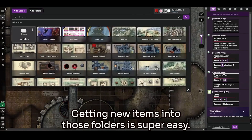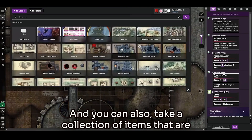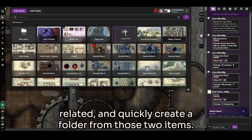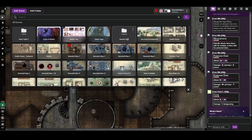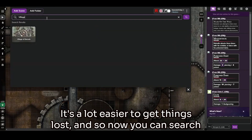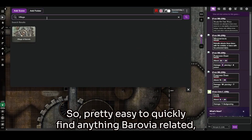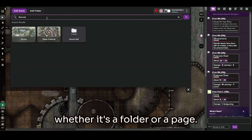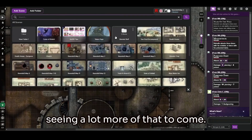Getting new items into those folders is super easy. And you can also take a collection of items that are related and quickly create a folder from those items. It's a lot easier to find things. Now you can search your scenes, and that will go right across all of those folders. So it's pretty easy to quickly find anything Barovia related, whether it's a folder or a page. I hope you all are as excited about that as I am.